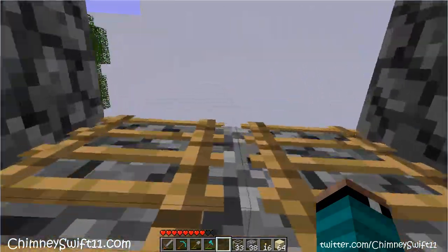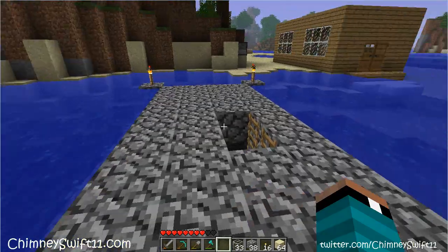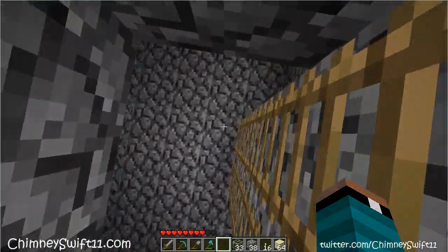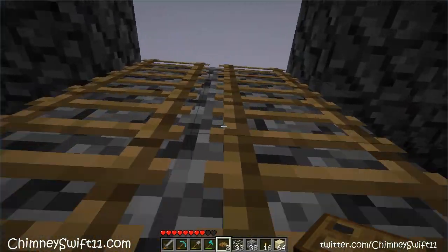Alright, now we've got a way to get up and down. Oh, I know what else we can do - we can use the new hatches for this, put those hatches to use. Or trap doors, I guess, as they're formally called. Alright, let's put blocks like that - there we go.